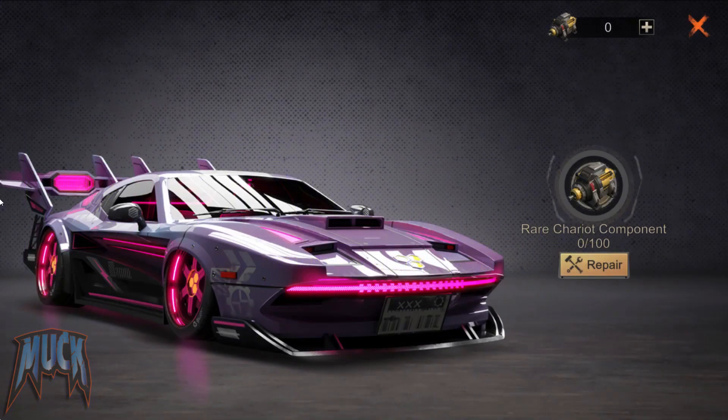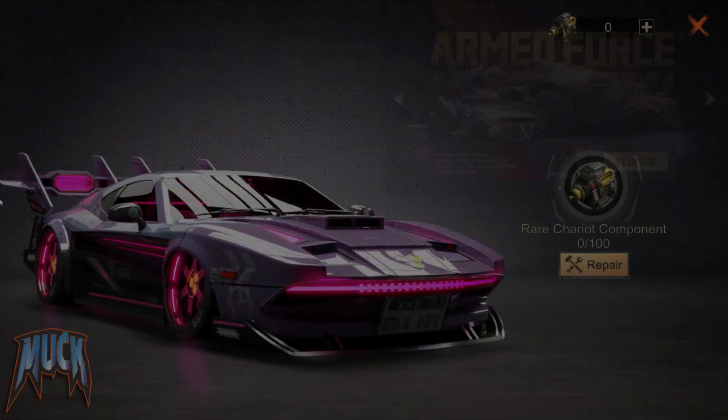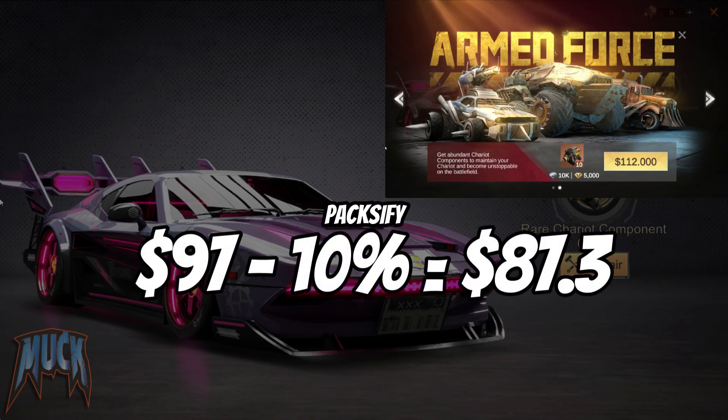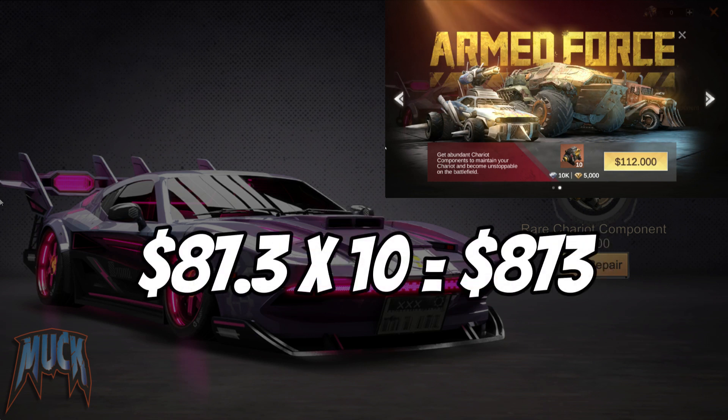Thinking about a scenario where we have already used the gold and silver vouchers, we only have the option of the bronze vouchers that we can get in the armaments race. With 10 of them, you could buy 10 bundles of 10 units at $97. Then you apply the 10% discount from Paxify and you will get the bundle for $87. You will need 10 of them, so in total we will spend $870.